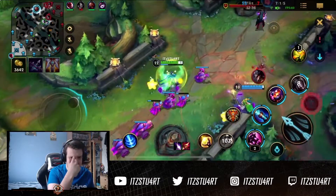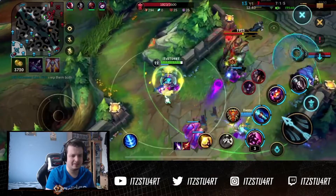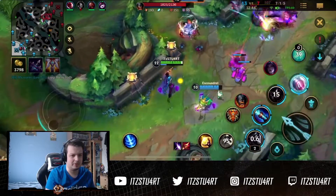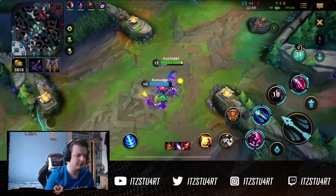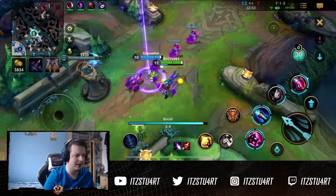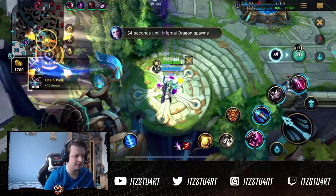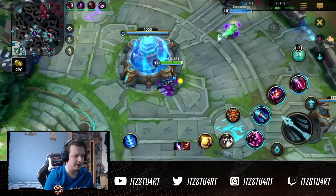I think we push down mid lane here but probably should go back since we have quite a lot of gold. We try and get the tower but the Olaf comes, so I need to back. Obviously I have a lot of gold. I think I go for Mortal Reminder here because they have an Olaf and an Alistar to push through. I get the BF Sword component of the GA and we're off again.